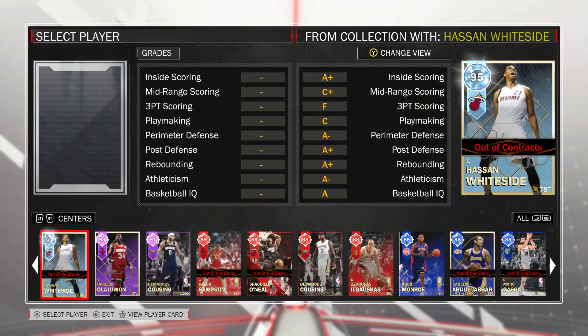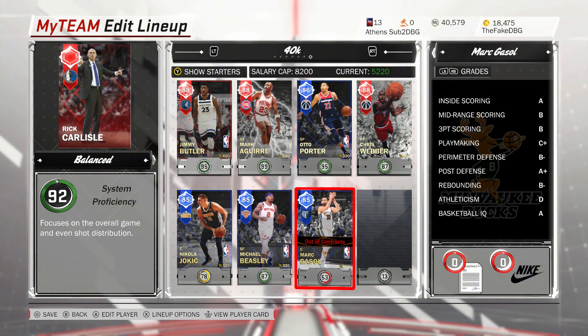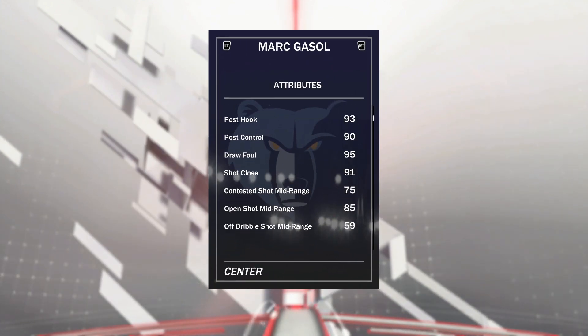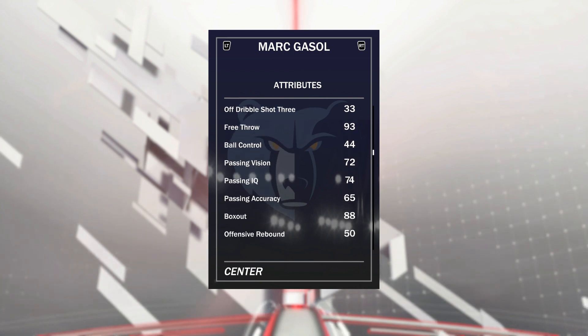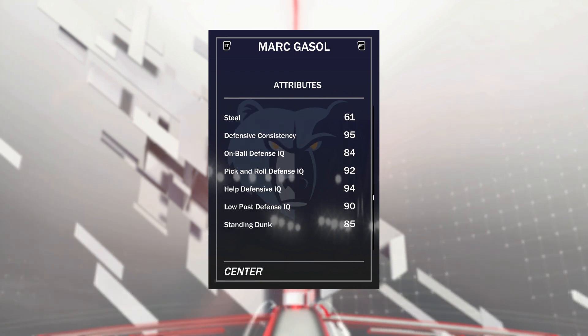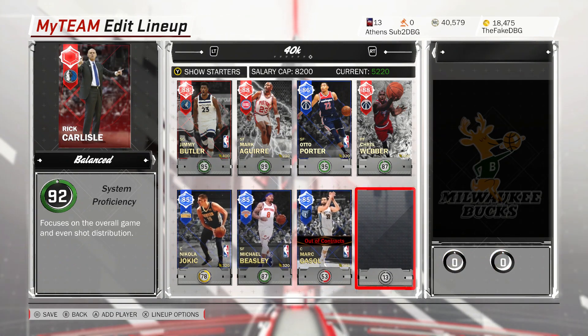Then we've got another player I picked up for 900 MT — I picked him up for like 8k back in the day and said he was really good value. Good post hook, good post fadeaway, great shot mid, decent enough shot 3. Not the best rebounding stats, but actually rebounds well. Block's not the best, but overall just a beast of a card. His 50 speed is the reason why Jokic is in over him.